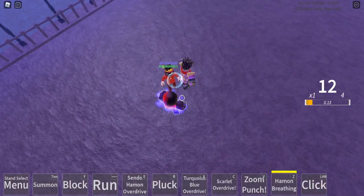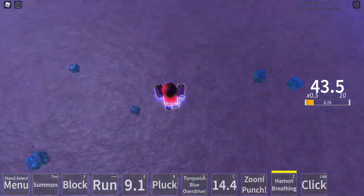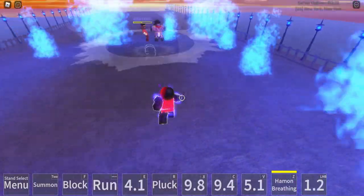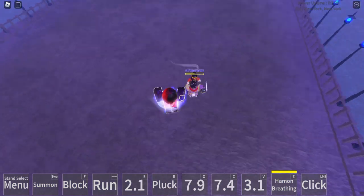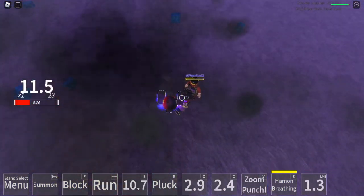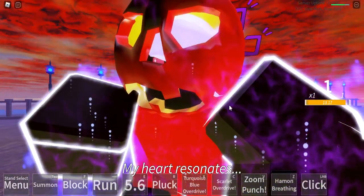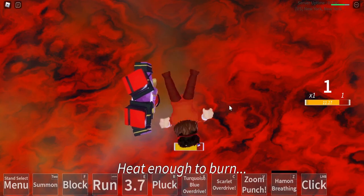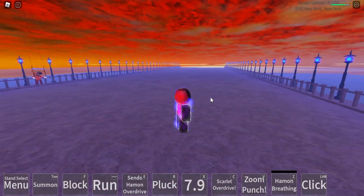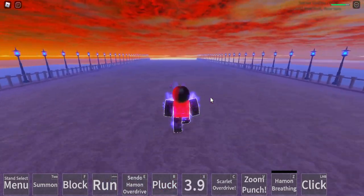This guy rushed at me so I got the advantage of hitting him first. We're going to do the combo, we're going to do V. Whenever you hit someone with V it shows up with that effect. My cooldown wasn't ready so I countered his play with an ult. We're going to send him flying — and we caught him with that. Dude, that was a sniper shot right there, we just sniped them.